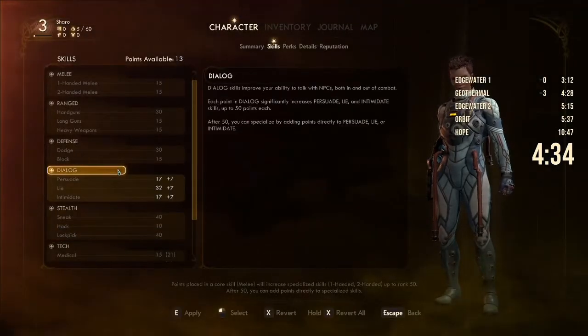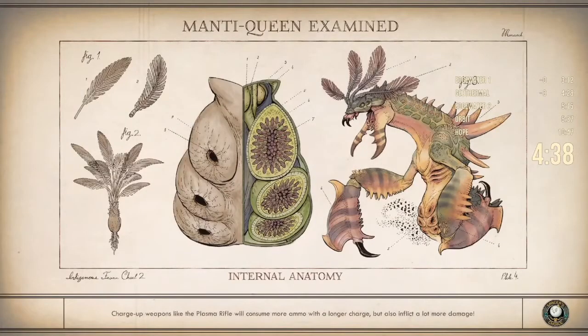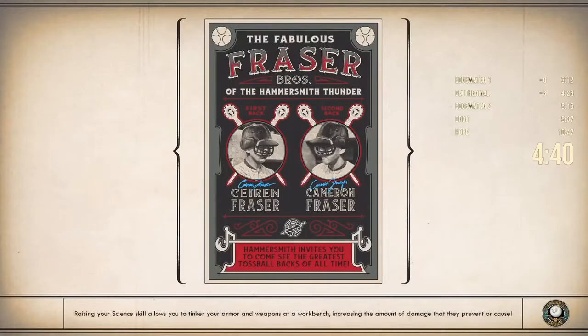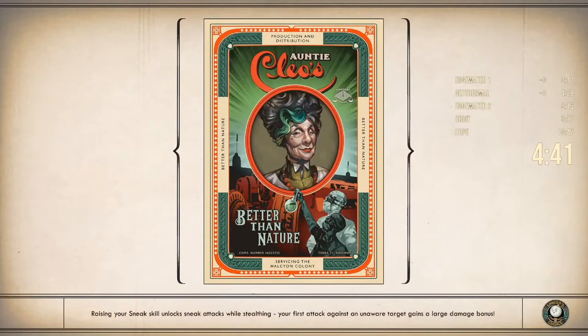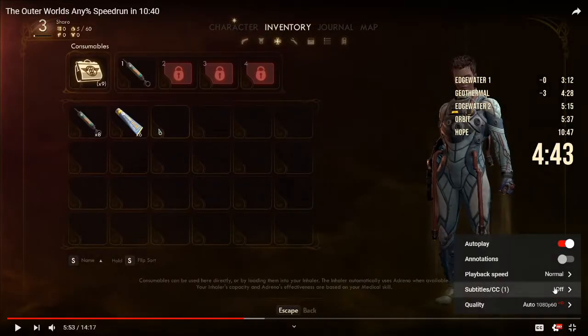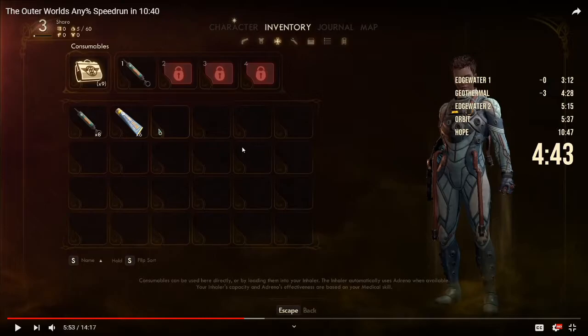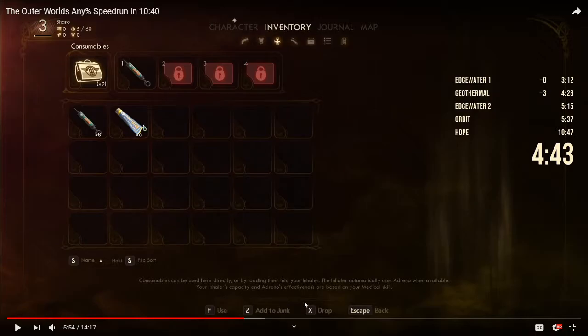He fast travels to Edgewater, immediately upgrades his dialogue so he can get Lockpick to 40, and drops his items for duping. What I said earlier about buffering movement applies to E as well — if you look at the bottom right of the screen, as soon as the loading icon stops moving, start spamming E so you can pick up the lotion immediately. Right here there's a trick that saves a split second: it takes a bit of work to master and isn't a huge time save, but it's optimal. In order to drop the lotions he needs to press X, then D, then E — X to drop, D to select maximum, E to confirm.